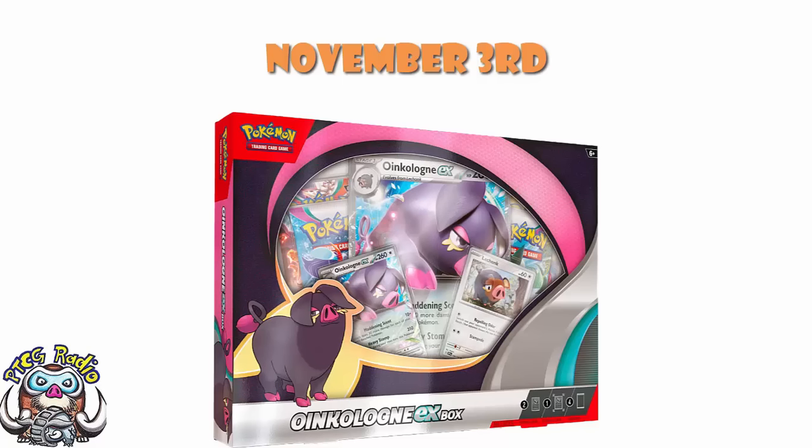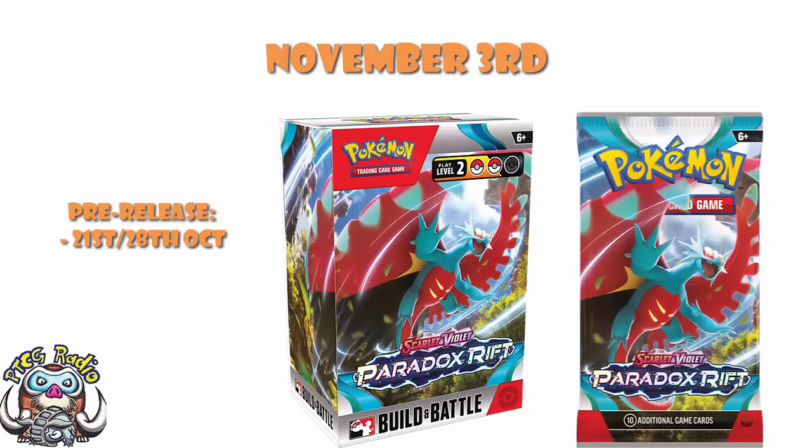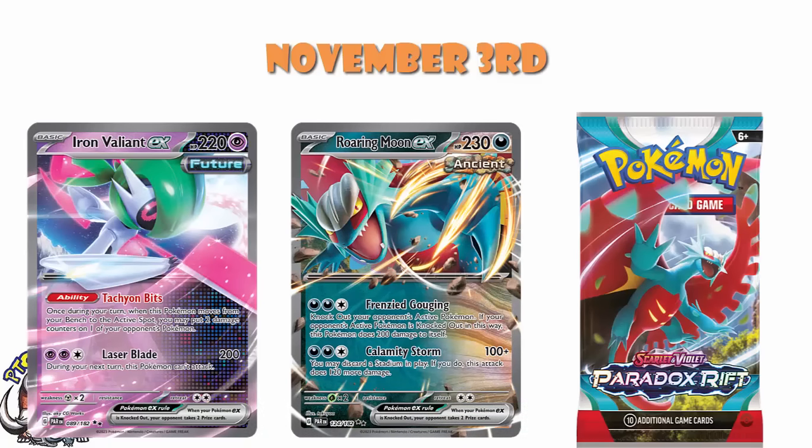Also on November the 3rd — because we're probably ignoring the Oinkalone box — we're way too excited about Paradox Rift. November the 3rd is bringing us a release of Paradox Rift, and this is a set which is worth getting very, very excited about. With the full release on November the 3rd, please remember the two preceding weekends — the 26th of October and the 19th of October — are going to bring you your pre-releases where you can go to your local game stores and get build and battle boxes. You can go and play in the pre-release and get one of four promos, but we don't know what the promos are yet. The hook in this set is bringing in future and ancient Pokemon like Roaring Moon and Iron Valiant — they are Paradox Pokemon — and there's going to be some kind of support for those two types, although we haven't actually seen any of it yet.